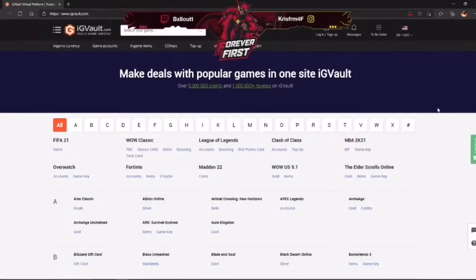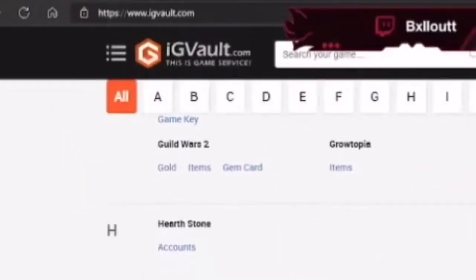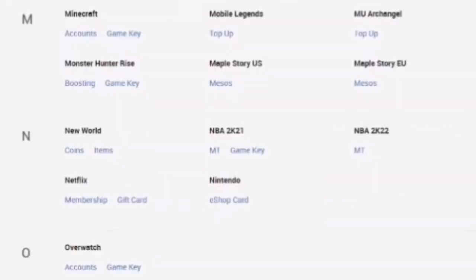What's good YouTube? I'm about to show y'all how to get cheap NBA 2K21 MyTeam points for cheap. It's super easy to do. This site is valid — it's called igvault.com. Make sure y'all type that in when y'all use this site.